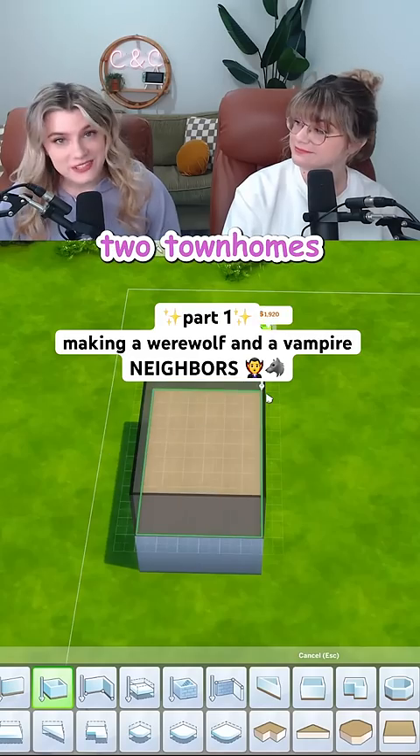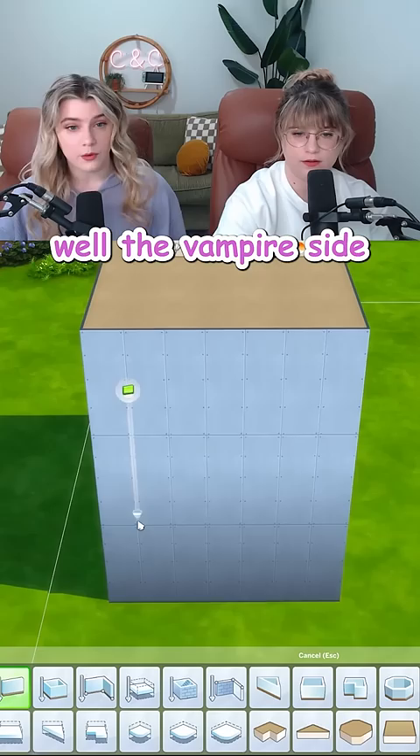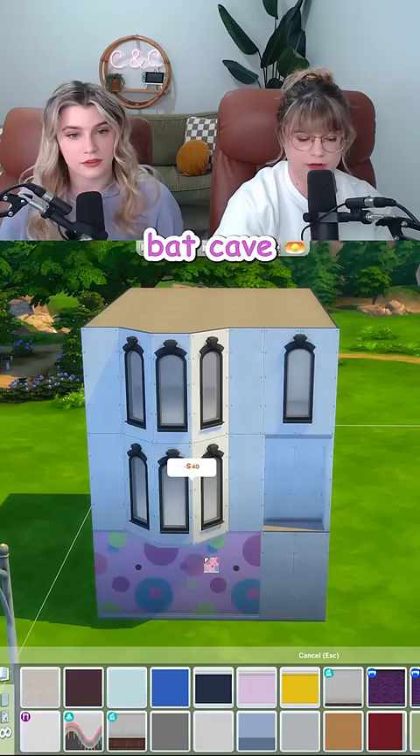We're building two townhomes in The Sims — one for a vampire and one for a werewolf. The vampire side should be pretty easy: Gothic Victorian. Dark, broody, and moody with the siding. The whole house with those walls is terrifying.